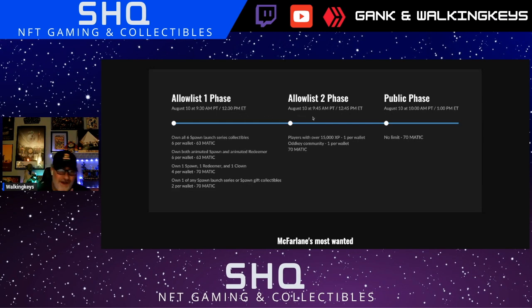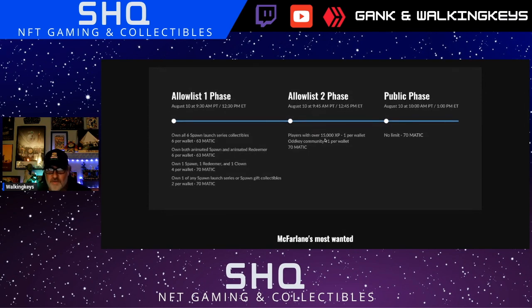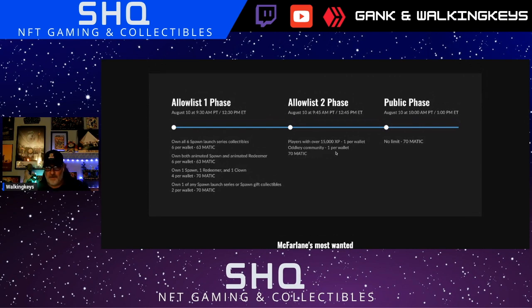They have a second allow list starting at 12:30–12:45 PM Eastern on the 10th. Players with over 15,000 XP per wallet and anyone in the OddKey community can get one per wallet for 70 Matic. This is cool — anyone that uses the Todd McFarlane digital app can go in there, follow people, put your pieces on the showroom, and collect XP as well.